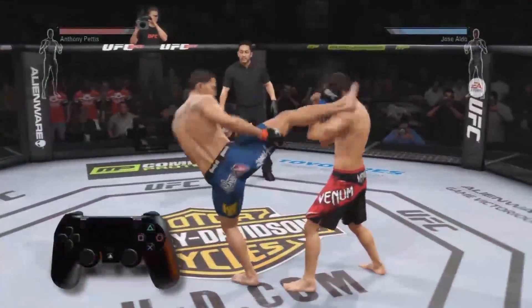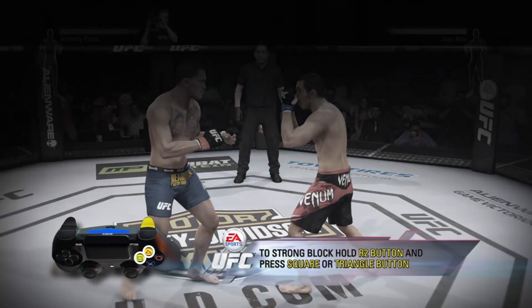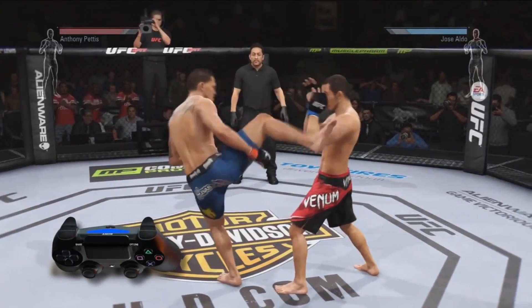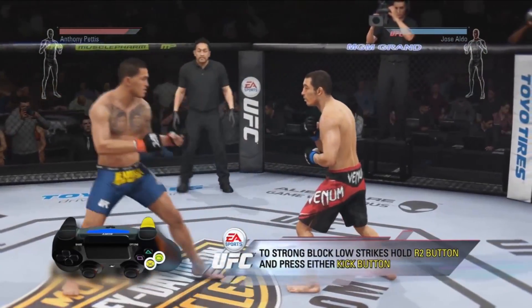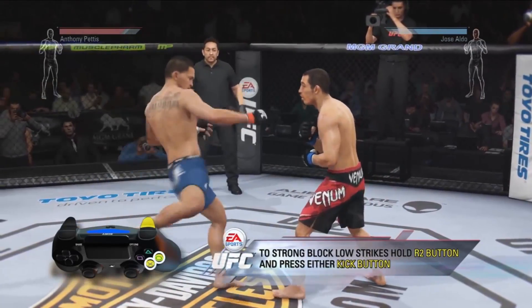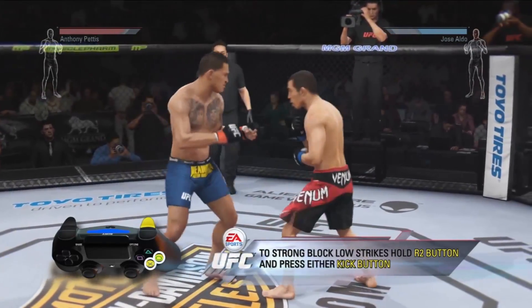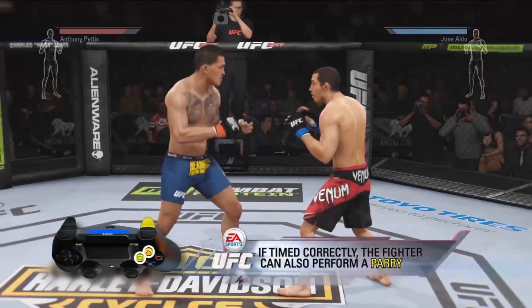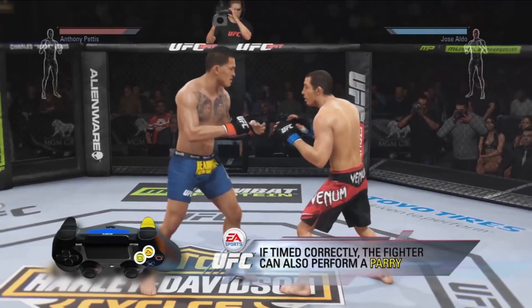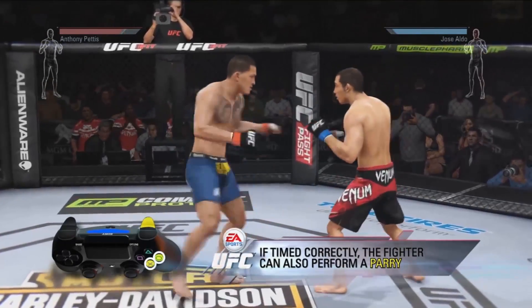A more effective block is a strong block. To strong block high strikes, hold the R2 button and press either punch button. To strong block low strikes, hold the R2 button and press either kick button. Strong blocks provide 100% protection when blocking in the right zone. If timed correctly, the fighter can also perform a parry, leaving the opponent vulnerable to counter strikes.